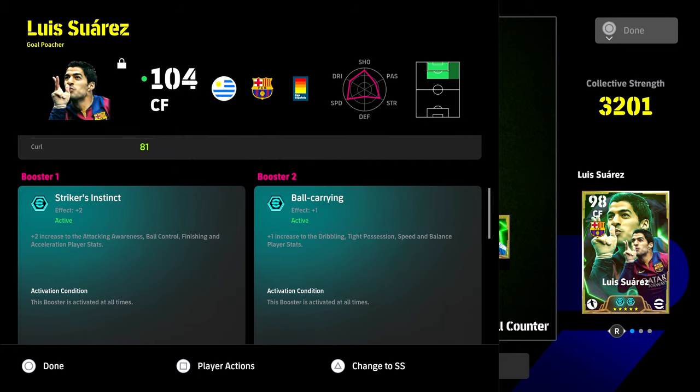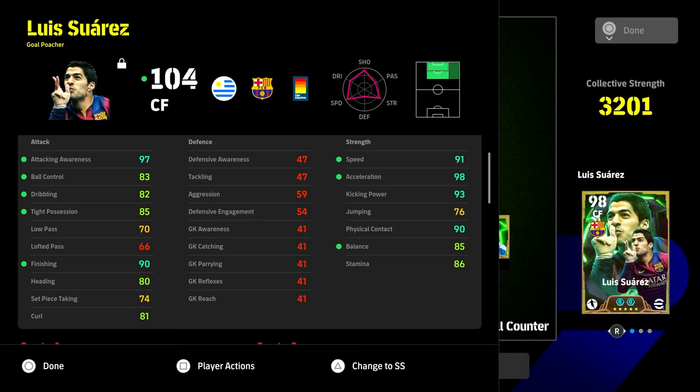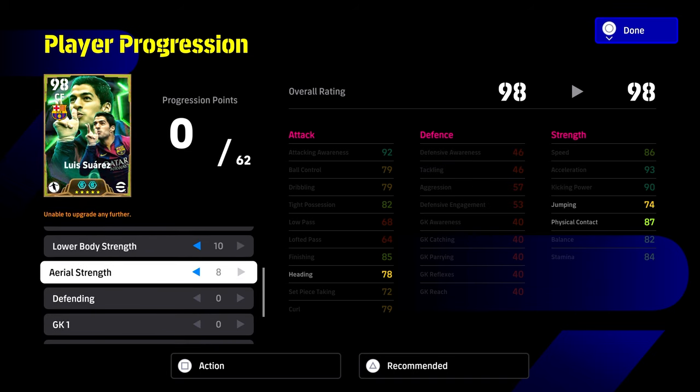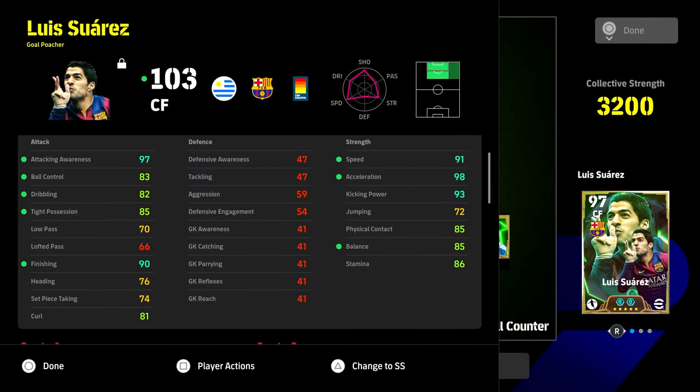Ball carrying is his dribbling type. Session speed and balance is probably the best to give him — that gives 85 balance, 85 stamina, 85 tight possession, plus 90-plus finishing, speed, acceleration, kick power, and physical contact. People will ask do you need 90 physical contact. The build is four, zero, four, twelve, ten, eight — it largely depends on how you play. You can take a little out of physical contact to get eight points back.